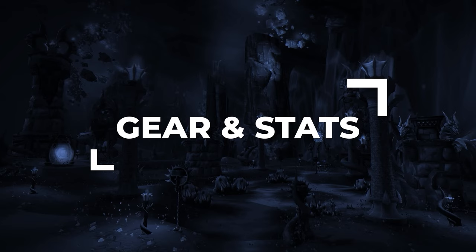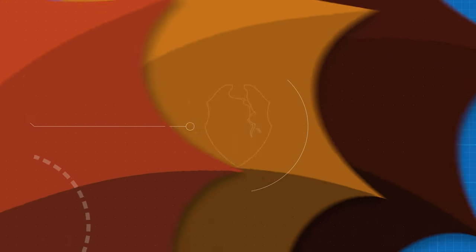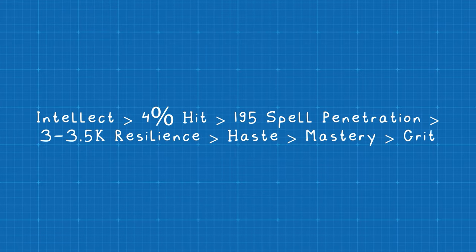Let's go over your best in-slot gear for Season 9. For Stat Priority, first you're going to want as much Intellect as possible, which you'll naturally acquire through your gear. After that, the highest priority is hitting the 4% hit cap, which ensures that your abilities don't miss. You'll then need 195 spell penetration to ensure your spells don't miss. Then you'll want at least 3,000 resilience, although we highly recommend over 3,500 resilience.